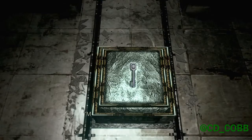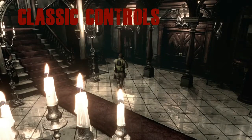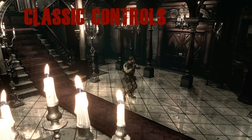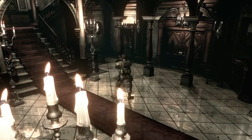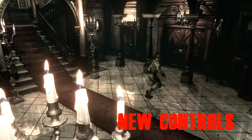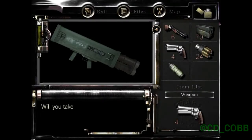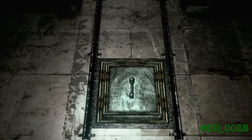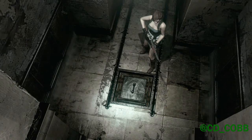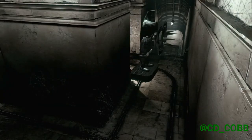If you're new to the Resident Evil series, this is the perfect introduction — not only is REHD the beginning of the storyline, but new alterations done for this remaster make the game more accessible. The classic tank controls are often unnatural to most gamers, so a more modern control scheme has been added in the options to give greater mobility. The game also has tons of unlockables ranging from weapons with infinite ammo, new costumes, and multiple endings for each character — you'll even unlock new gameplay modes like One Dangerous Zombie and Invisible Enemy mode.